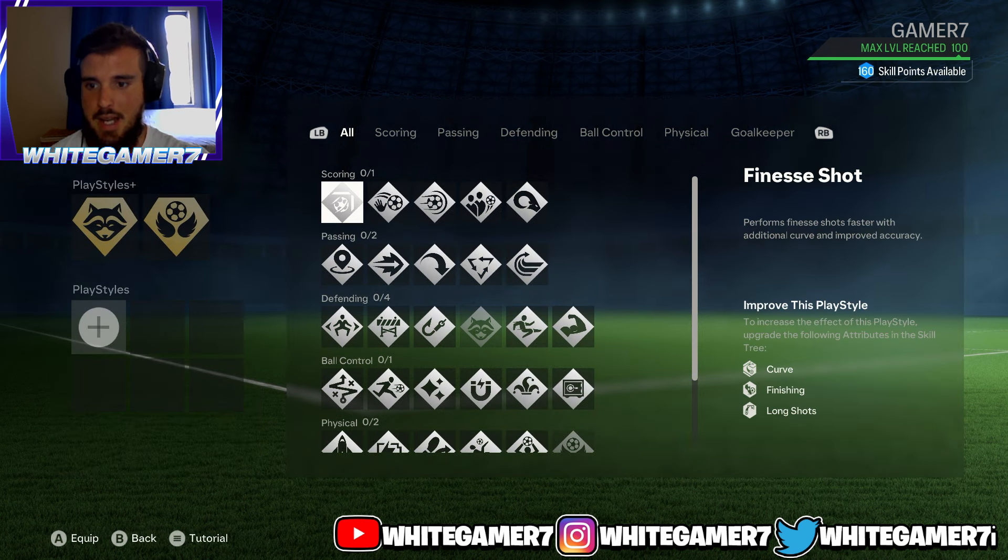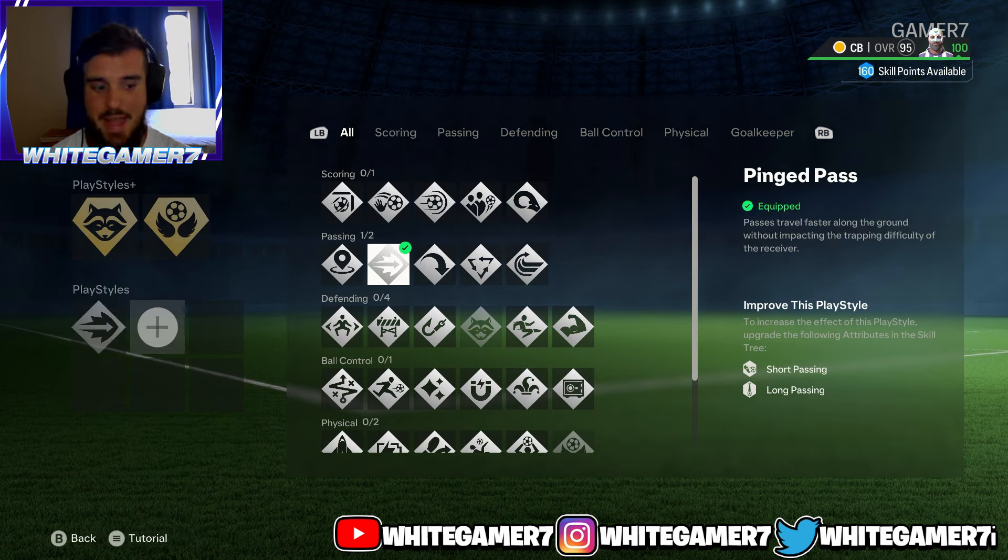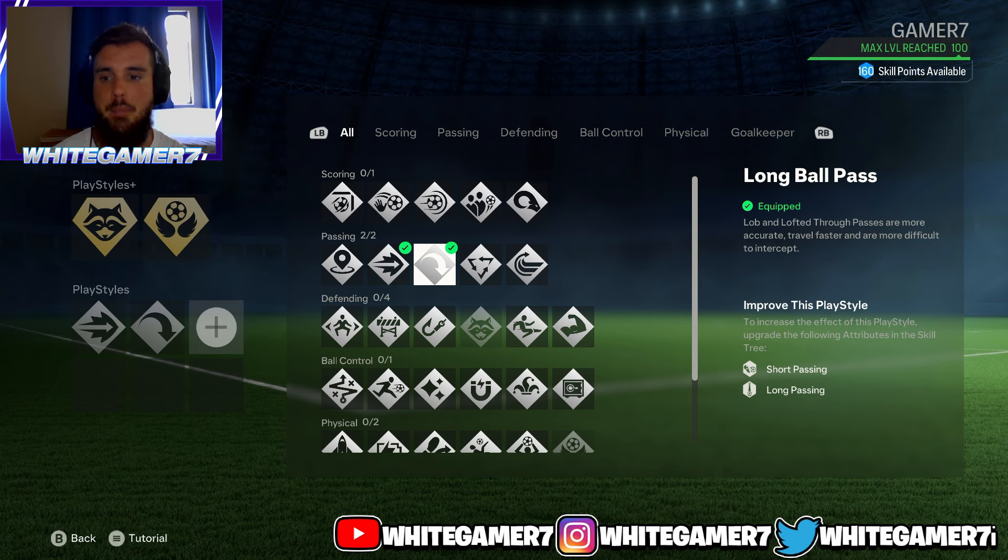Now from the regular play styles, the first one I recommend is Ping Pass. This one's really good when you're doing an RB+A or R1+X pass — the ball travels much quicker and with good accuracy. The next one is Long Ball Pass, which is very useful when you're doing X or square balls to find your teammates or if you need to switch as a CB.